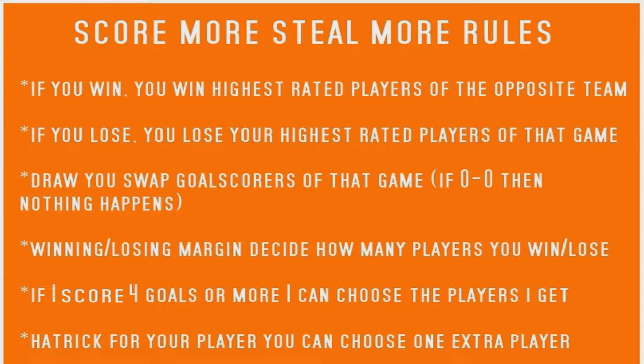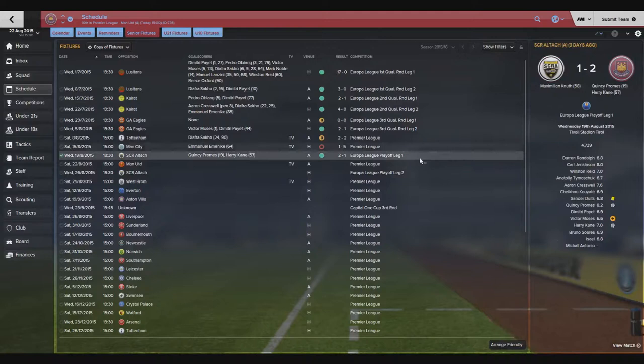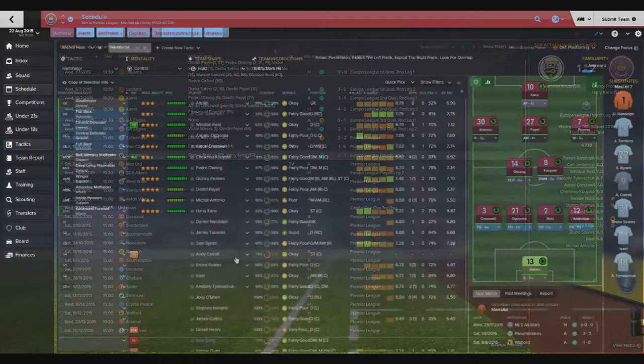In the last episode we lost to Man City and lost a lot of players, and we won against Alta with a 2-1 scoreline. Today we are facing Manchester United and Alta in that second leg of the playoff round. First things first, let's go face Manchester United.